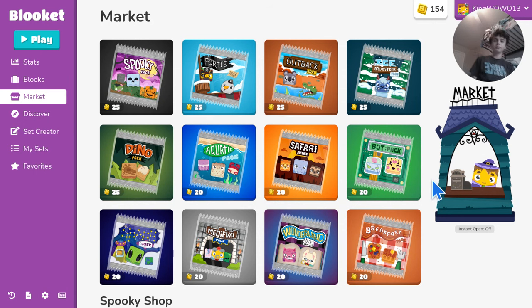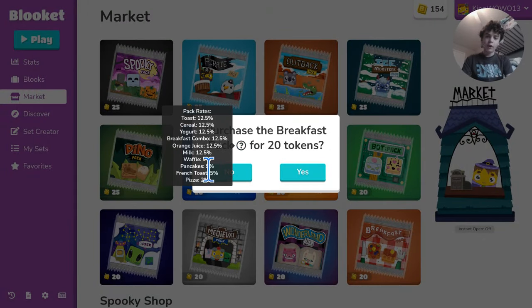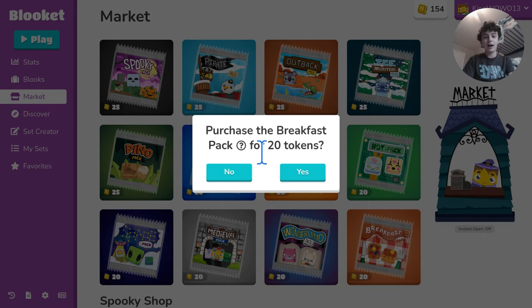Once that pack is gone or you already have a lot of it, what should you open next? If you're looking for a cheap way to complete a pack, try the Breakfast Pack — it's the only pack in the game without a legendary. You've got pizza and french toast as epics at 5% and 2% chance, pancakes and waffles as rares, and everything else is uncommon. This is a very easy pack to complete, so I definitely suggest it if you want to say you've completed a pack.